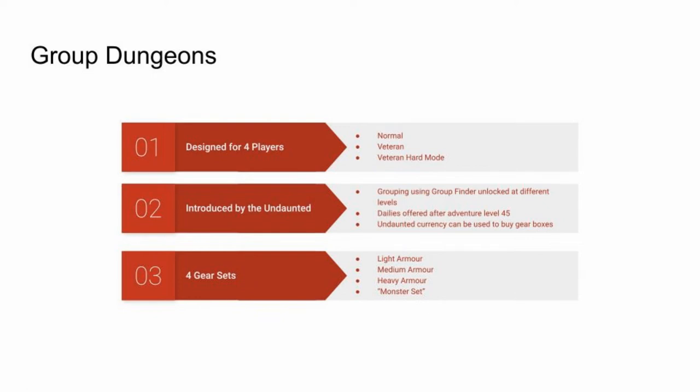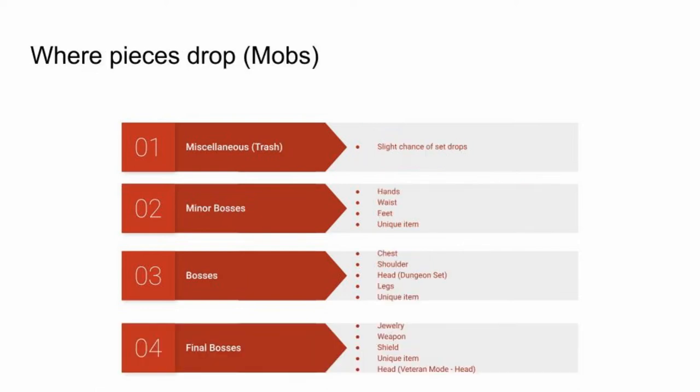Each group dungeon offers 4 gear sets: light, medium, heavy, and a monster set. Let's discuss where each piece drops.